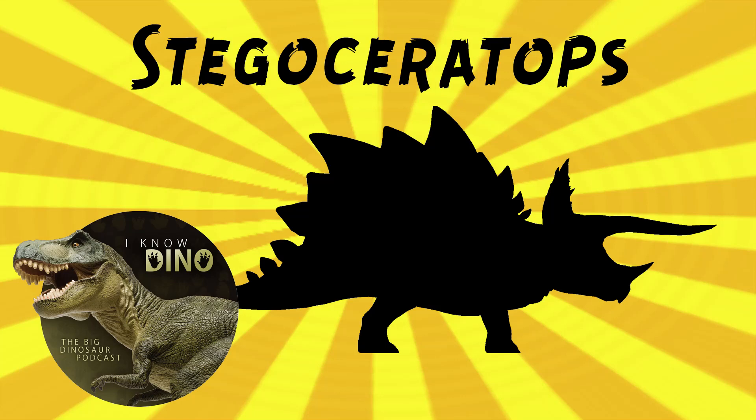Those are just my guesses — it's close, one of those was definitely right. So it's got this Triceratops head with a frill and horns, though it's got longer brow horns than a Triceratops, and plates like Stegosaurus on its back and thagomizers on the tail. So it looks pretty crazy.